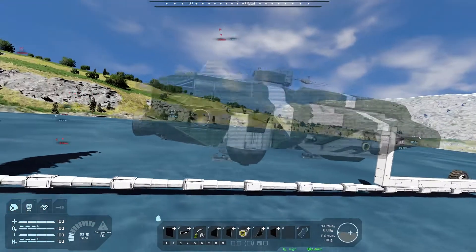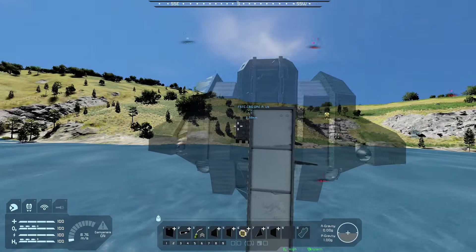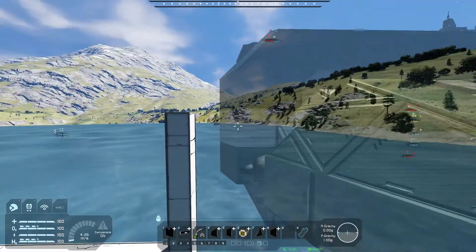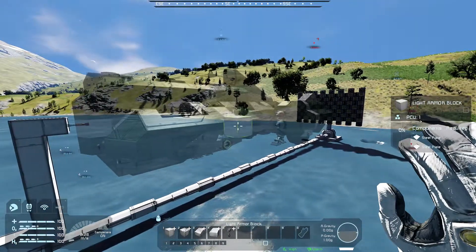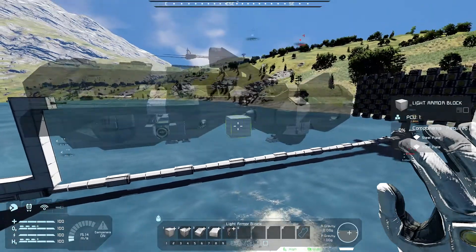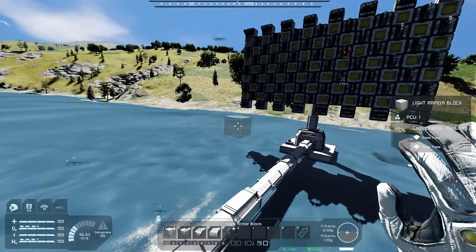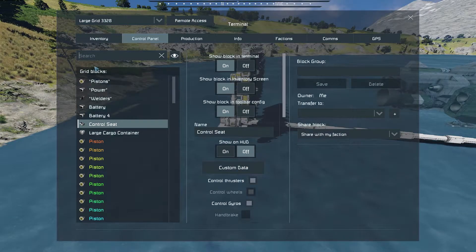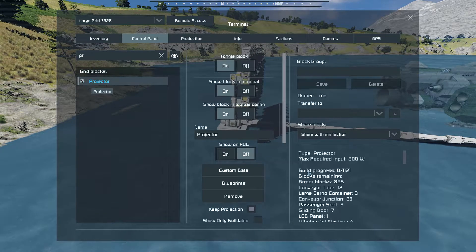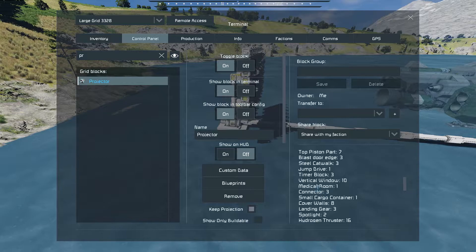So what I wanted to do — this is basically the B-60 cargo carrier that's actually in the game. If you find a trading post, this is one of the possible ships that you could purchase for so many space credits or whatever it is. So what you're looking at here is basically the blueprint of that ship, and it's a pretty large ship. The projector will show on the right-hand side what you need to build, how many are left to build, conveyor tubes, all the separate things — it's even got a jump drive in there.